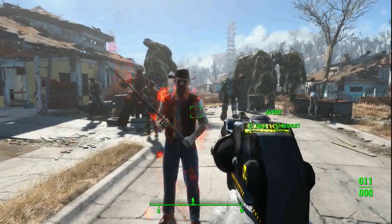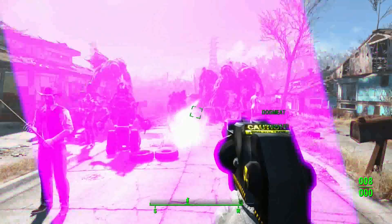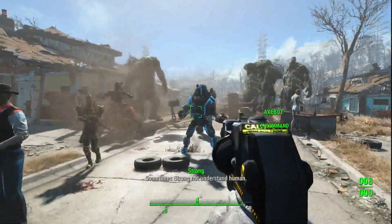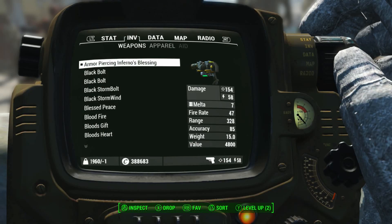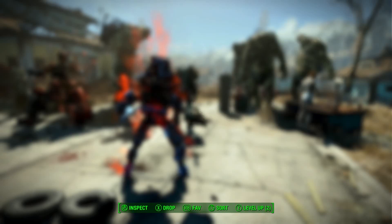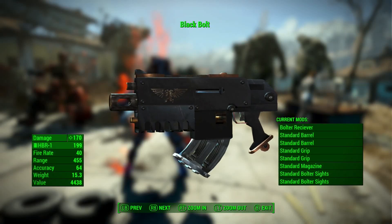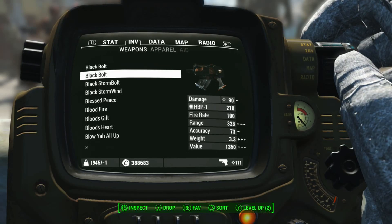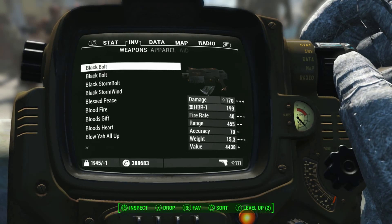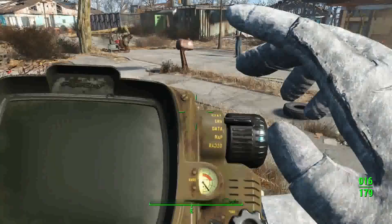This is the armor-piercing Inferno's Blessing. Oh, it lights them on fire — look at that effect! It uses Melta ammo. Better save that because I have another gun that uses it. Then you have the Black Bolt. What is the difference? Just damage and fire rate, I guess. You can see the ammo fly off — it's pretty awesome.